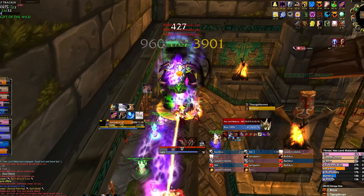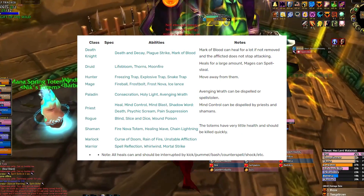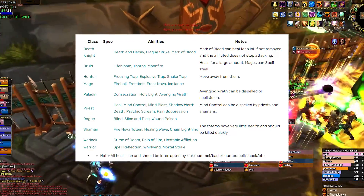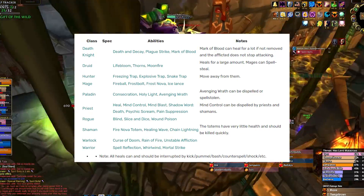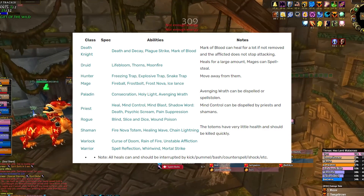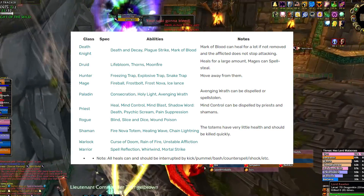After Spirit Bolts, he will cast Siphon Soul on a player, which gives him abilities based on what class he used it on. The details are on screen and in the description. Most importantly: if he does it on a paladin, he will use Consecration and Avenging Wrath at the same time — this is super deadly, so move out quickly and purge the boss, and he will do this twice. Warrior gives him Whirlwind, which deals massive damage if you stay in — it hits once halfway through the cast and once at the end. Hunters give him all sorts of traps — just move out of Explosive Trap.